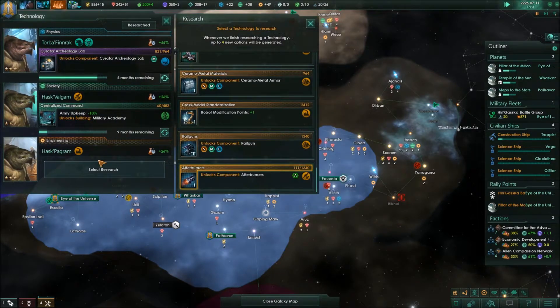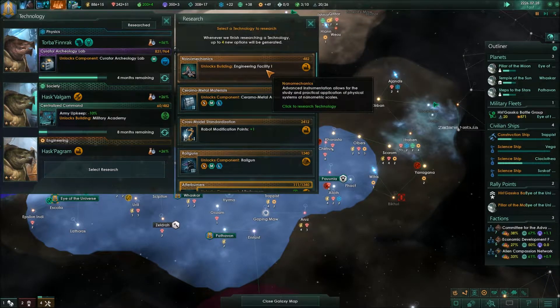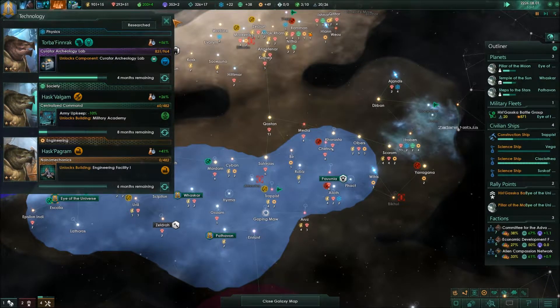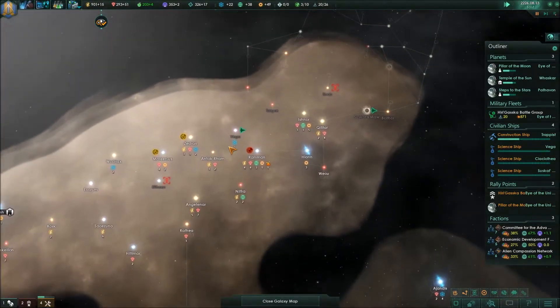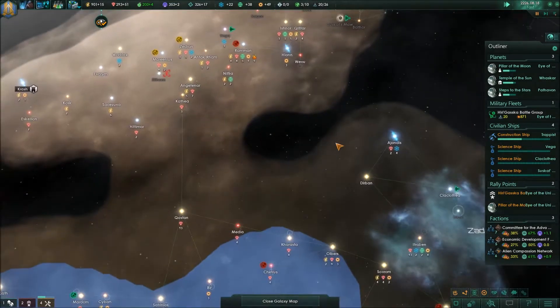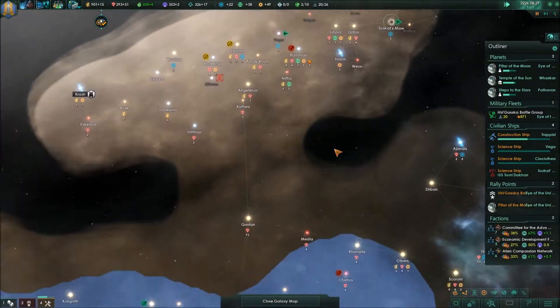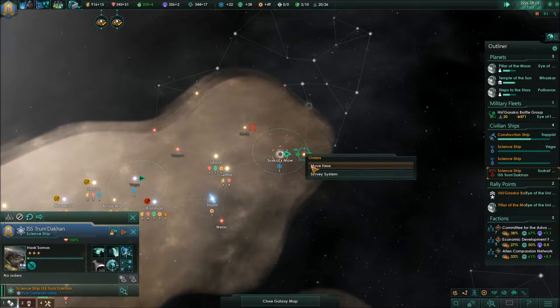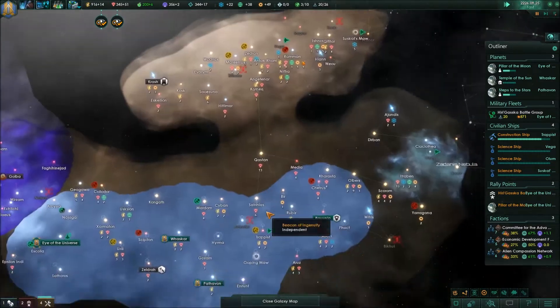What did we research? We researched thrusters, better guns, better armor, and engineering procedures — let's do that because it's cheap. System survey concluded. I've learned my lesson: not stacking up all the cheap techs for later because it's just silly. We're actually investigating a black hole without being destroyed — that's a lot of science. I would love to have an outpost somewhere over here to grab those resources.